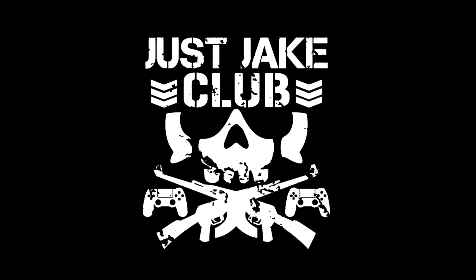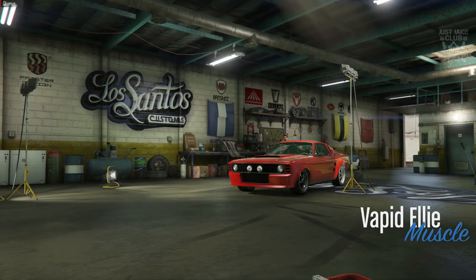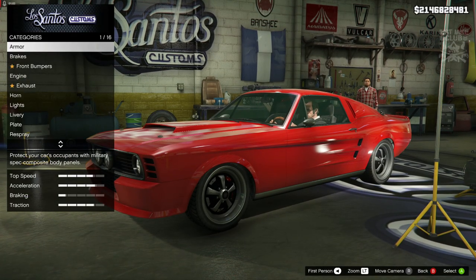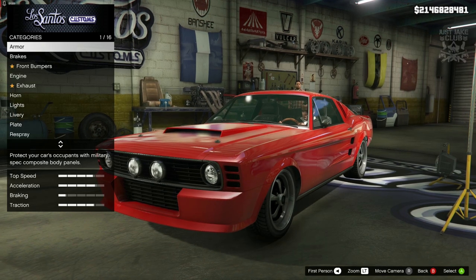Holy fuck! Yo, what's going on YouTube, just Jake here and welcome back to my channel for another GTA 5 video. In today's video we're going to be building the 1967 Ford Mustang Fastback from Tokyo Drift, and as you can see we are going to be using the Vapid Ellie to create this build. So without any further ado, let's get on with it.